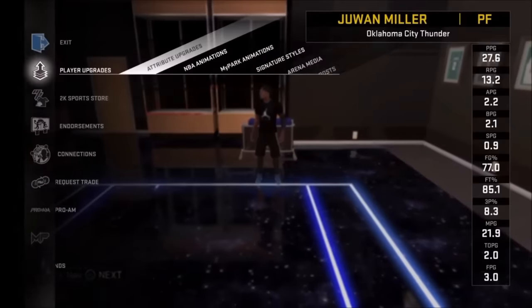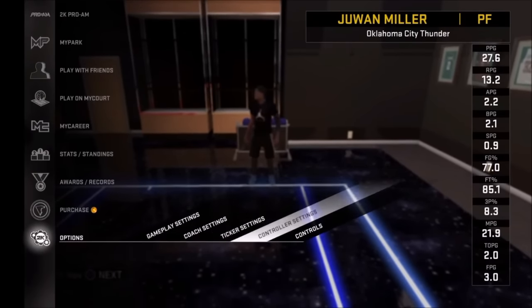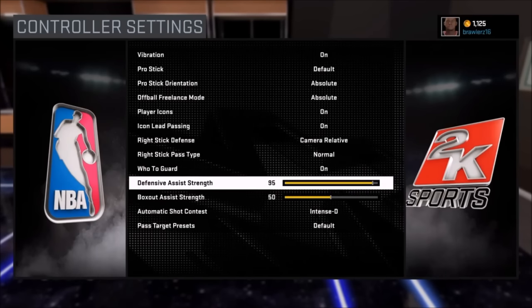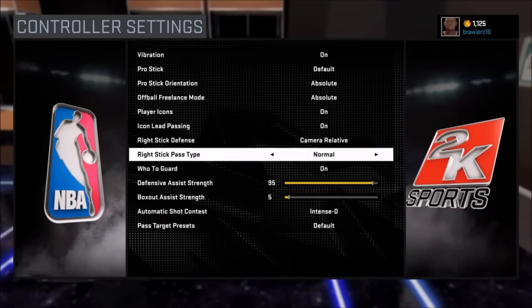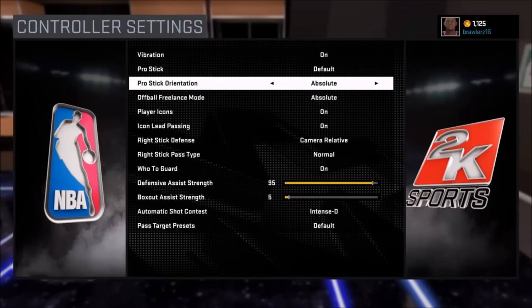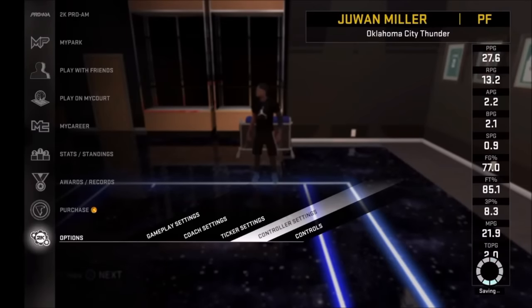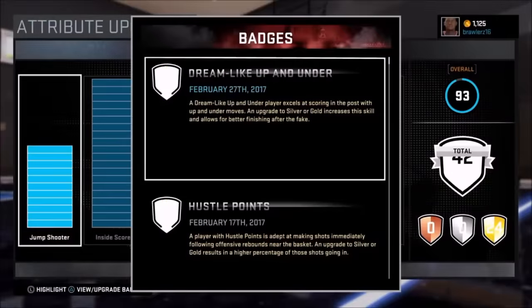The next thing I want to talk about is your controls and the settings you should be playing on. I go to absolute. I turn my defensive assist strength to 95 — you can change it to 100 or 90, doesn't matter. And turn your box-out assist strength all the way down. That does matter a lot. This is what I like to play with. It helped me get a lot of these badges and actually helped me be a better player, especially when playing other game modes. Just for MyCareer, turn your settings to these — you'll find it a lot easier later.